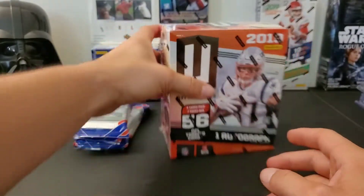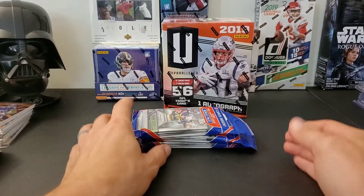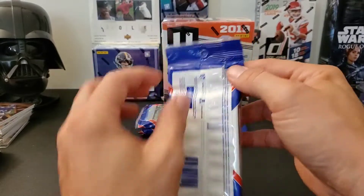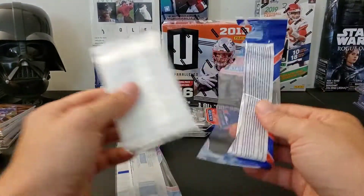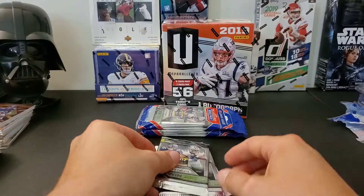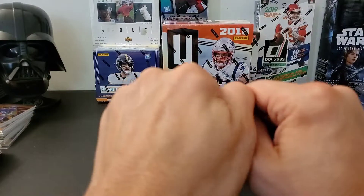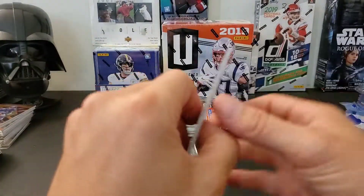We'll do the rack packs first and save the mega box for last since it has an auto in it — so we'll at least get something. Let's start with these rack packs of 2018 Prizm football. Of course we're looking for a red, white and blue autograph — that would be so awesome, they're really, really rare, super hard to find.